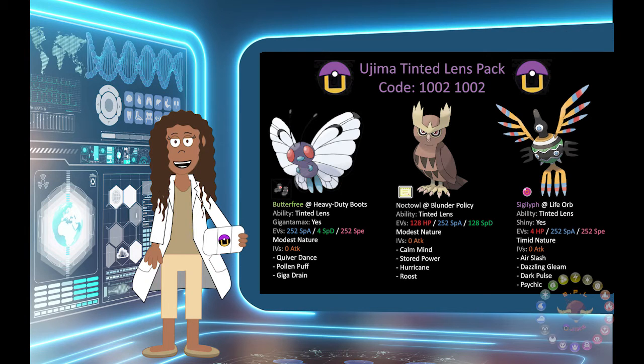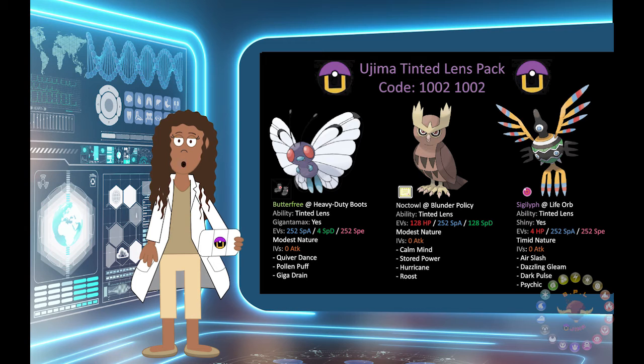Right now, Ujima will be giving away our Tinted Lens Pack for the next 72 hours using the code 10021002. Be sure to get these battle-ready mon while you can.